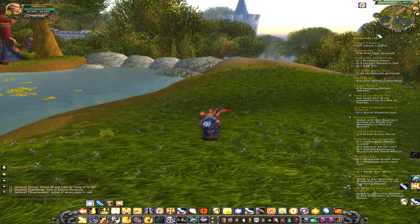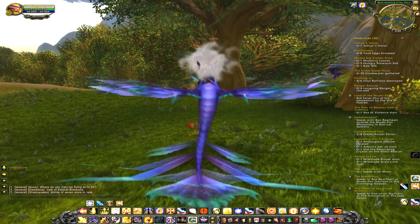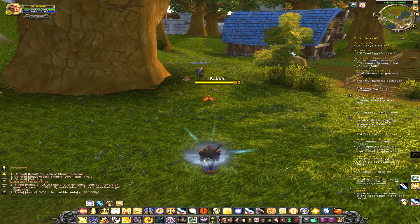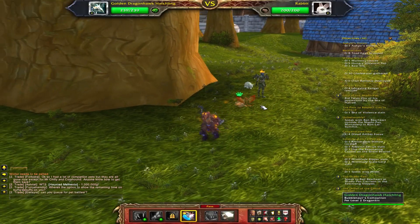To find battle pets you get a new search option called Track Pets. On my map you can see a green indicator — that's how you find a pet that's battleable. The one on screen looks like another player already grabbed it, so I'm going to go find another one. You just walk up to the pet, click it, and you will enter a battle.